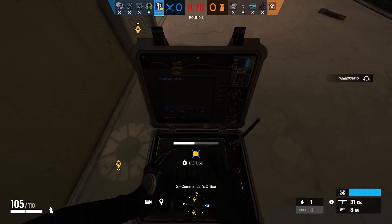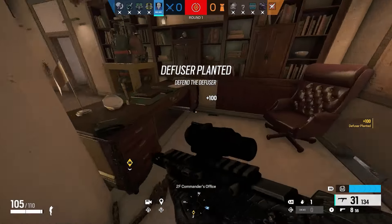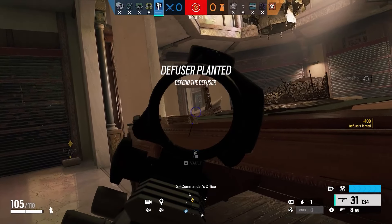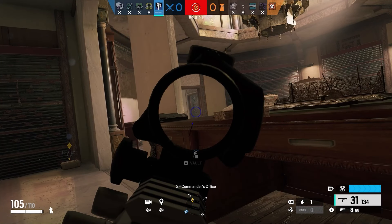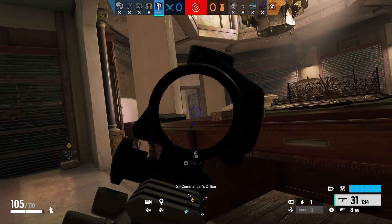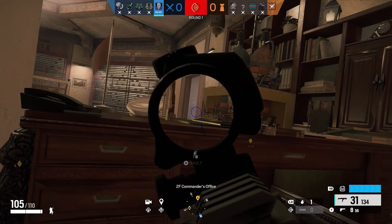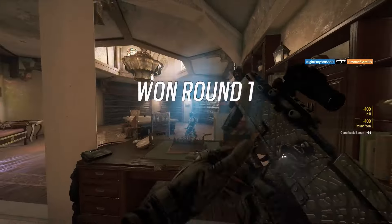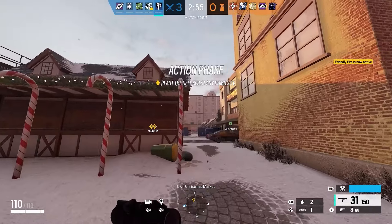I was nervous because I didn't want them peeking out of nowhere, so I went ahead and defused right there. I just defused and held the angle at the door, because if Legion was over there he'd probably push that way. My teammates were telling me he's on the right side, so I held it there. I had my drone out too, and he pushed in — I kill him easily.